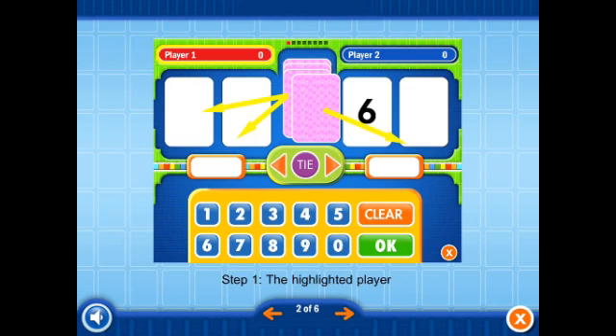Step 1. The highlighted player deals two cards to each player.